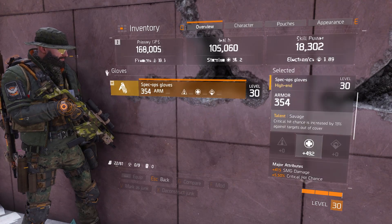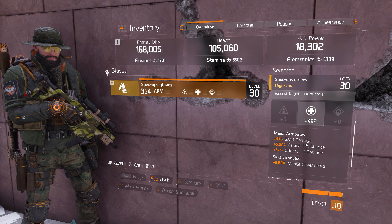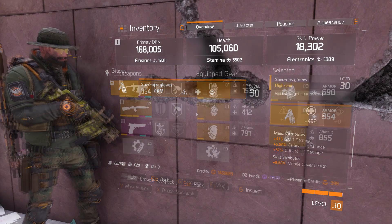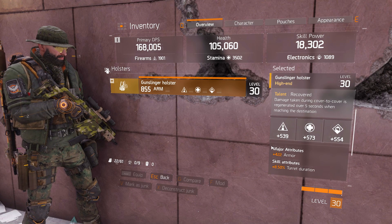As for my gloves, I actually just crafted these last night — Savage SMG damage, critical hit chance, critical hit damage — but the tradeoff was it rolled really, really low stamina. My holster has decent firearms, decent electronics, and really high stamina and armor.